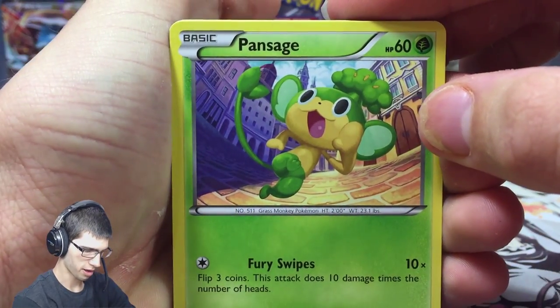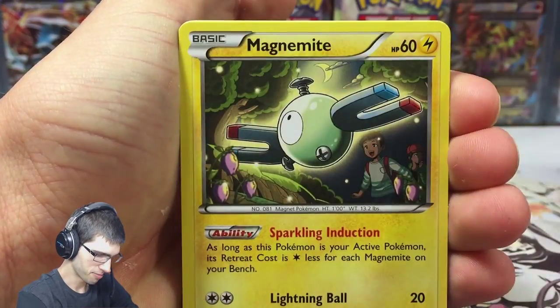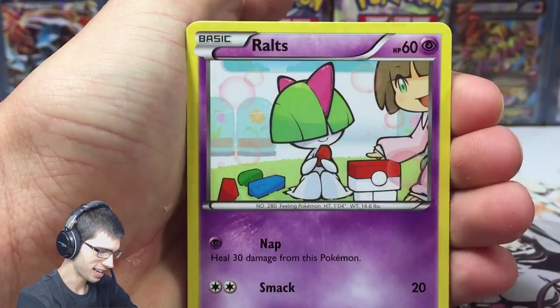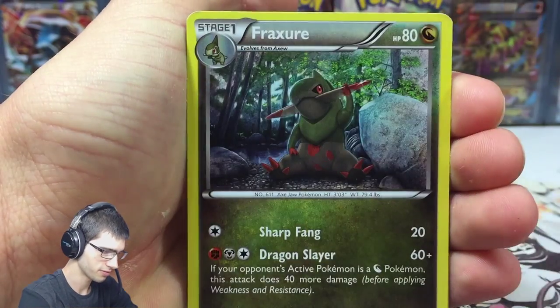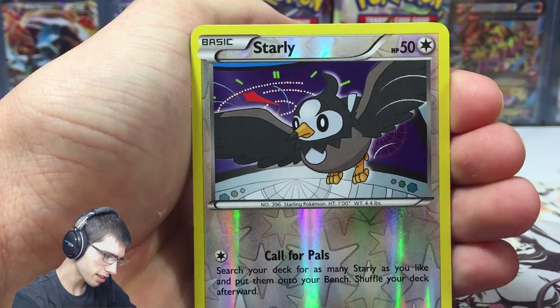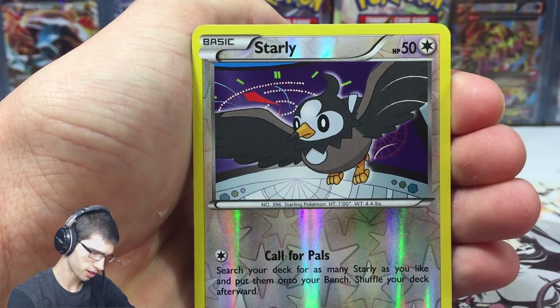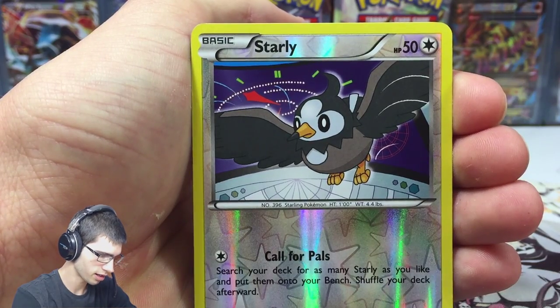We're starting off with a Chimchar. We've got Magnemite, Noibat, Ralts, Piplup, Haunter, Fraxure, and a Reverse Stoutland. I do like this card a lot for some reason — it kind of just pops when I look at it. I don't know where it is or what it's doing, but it looks good.